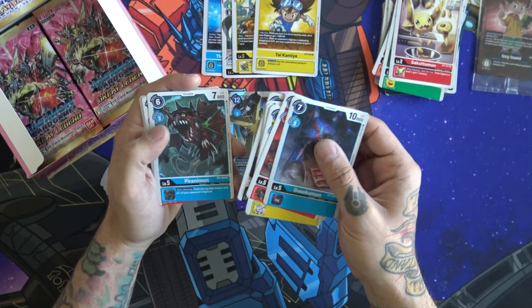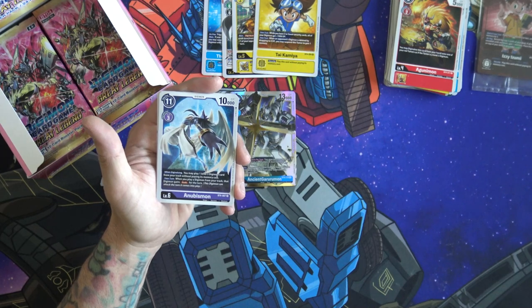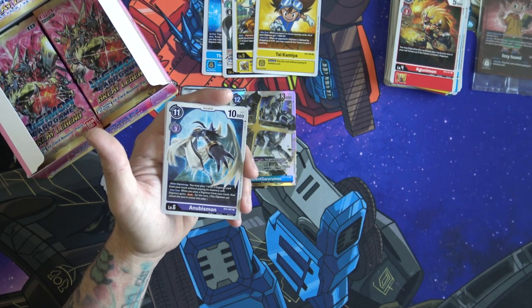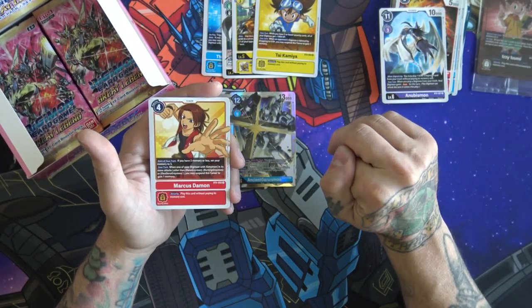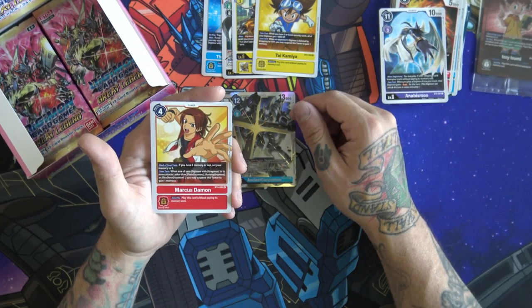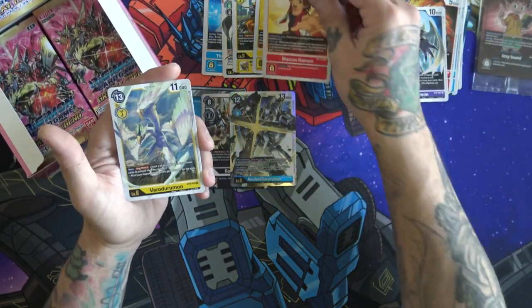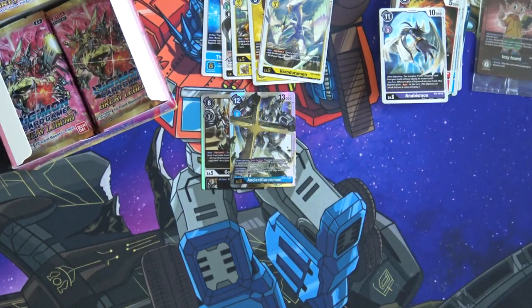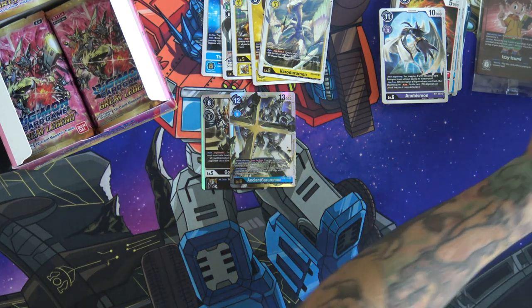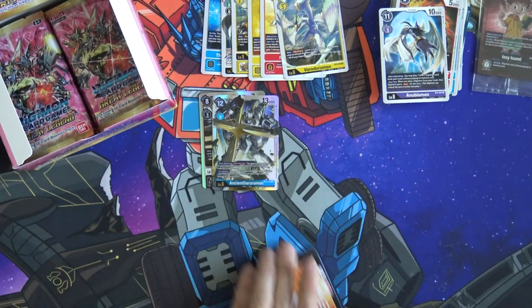There are quite a bit of really good commons and uncommons in this set as well that are getting a lot of play. Another one of those guys you get to just drop onto — the Anubismon, super cool, love this Digimon. We got a Marcus coming in here, really good if you're trying to run Shine Greymon for red-yellow or even just go for a Greymon type of thing — getting that extra memory is super nice and he has a memory tamer. That one has Digiburst three, and I believe you just give something minus 4,000 until end of turn.